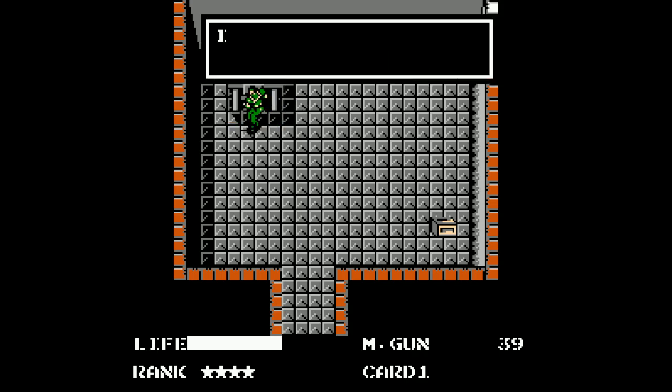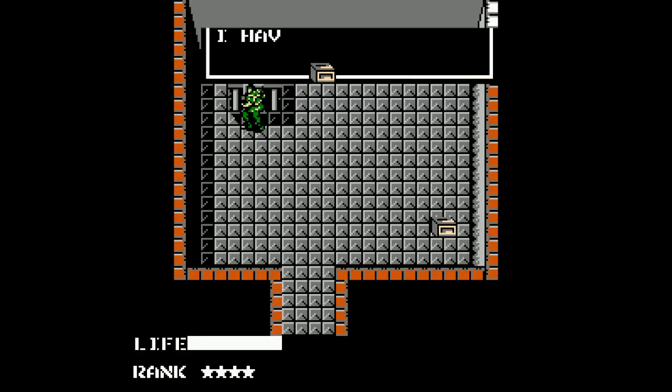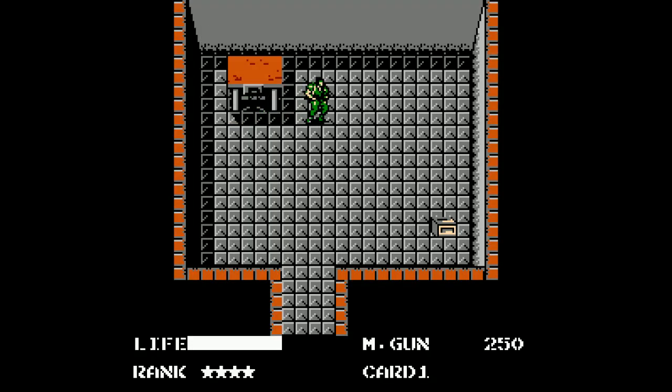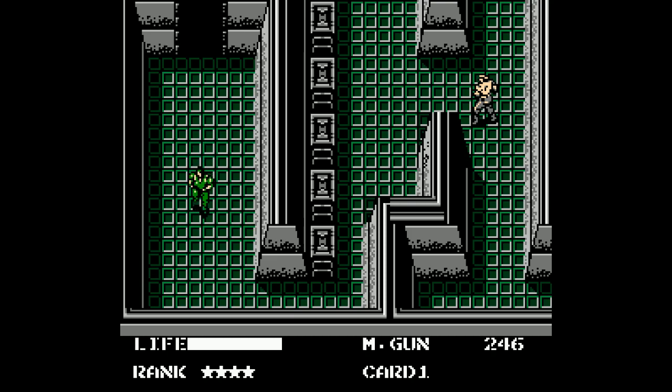So here we get lots of ammo. What I like to do is just stay up here at the top and get these two. It goes up to 250 now — crazy. Just fill up everything. We can also hold up to 12 rations now — as if that's necessary. We haven't really used too many of them; we've been pretty fortunate so far.